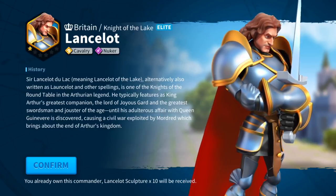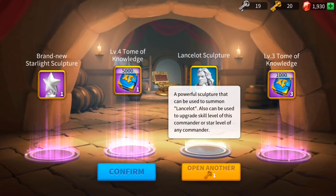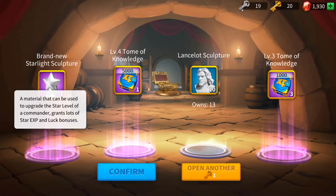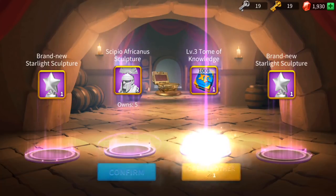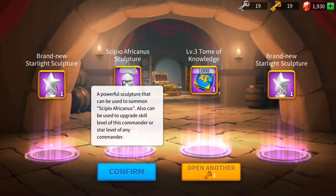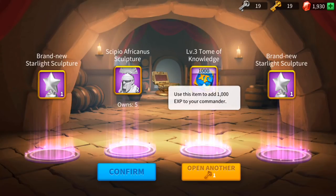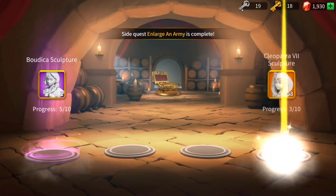Don't feel bad if you get a sculpture for a leader you don't have. You can still use those sculptures to give you XP and upgrade the heroes you currently have. Starlight Sculptor — granting a lot of XP to upgrade my heroes. Level three knowledge — I'll take that any day. Scipius Africanus Sculptor — not bad, I'm trying to upgrade his skills. More level three knowledge, a thousand XP, which is great. Remember, the other way to get experience is to battle.